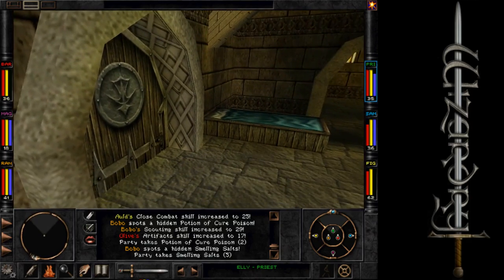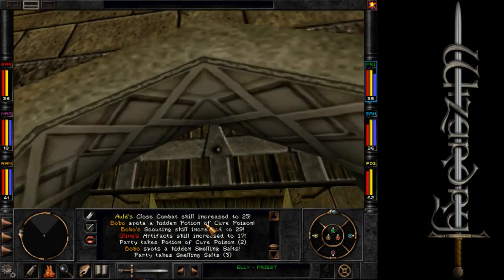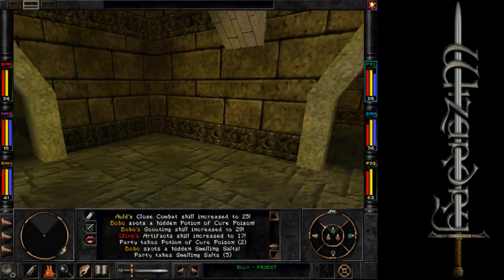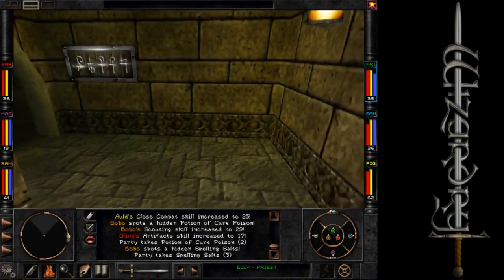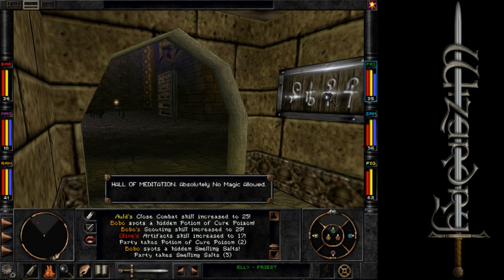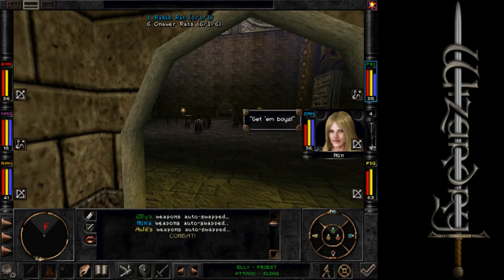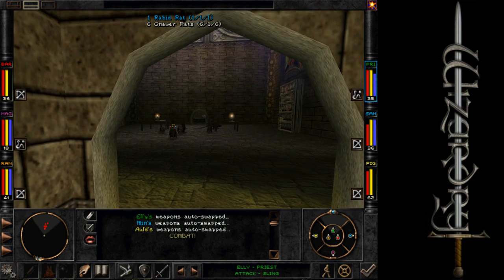We've got a door here that I could probably suffer another fall from when it closes on me. Let's take a quick look at the map — there is a way that way. Of course, I'm leaving the door open for monsters to come find me. I'm sure there's nothing wrong with that. It does appear to be a monster out there.